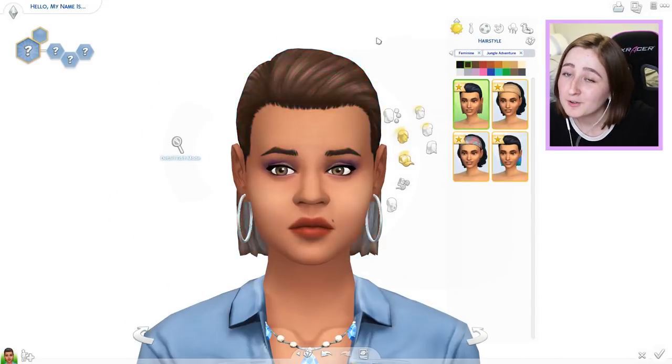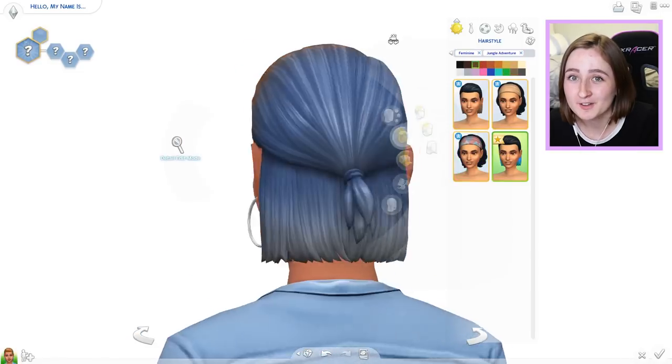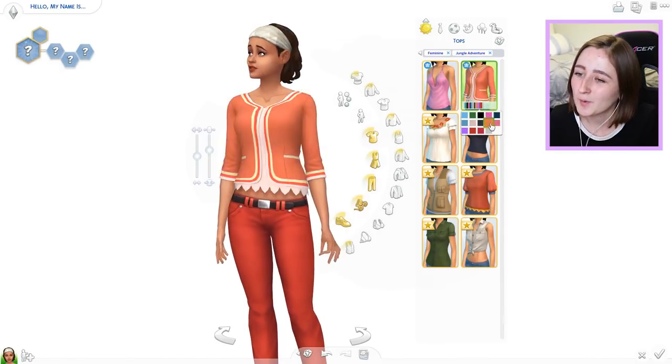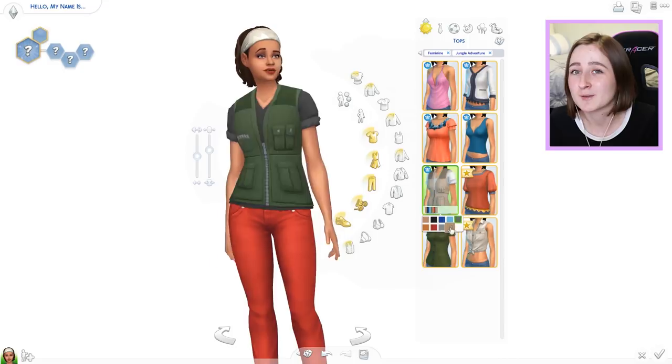Hi everybody, it's Kayla, and welcome back to another Create a Sim video in The Sims 4. Today we are looking at The Sims 4 Jungle Adventure because it's the new pack — it comes out tomorrow, and I got early access thanks to EA for sending me a code. I just wanted to come in here and show you guys some cool new CAS items and also make my two new Sims for my new Let's Play.